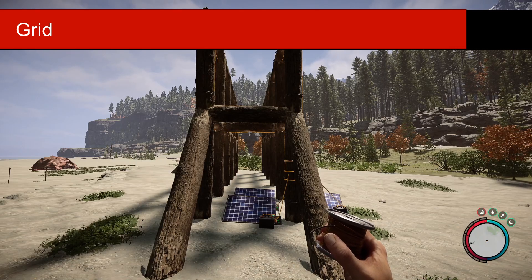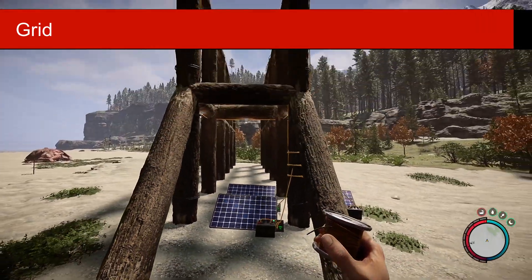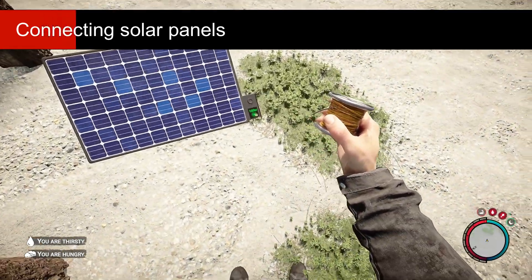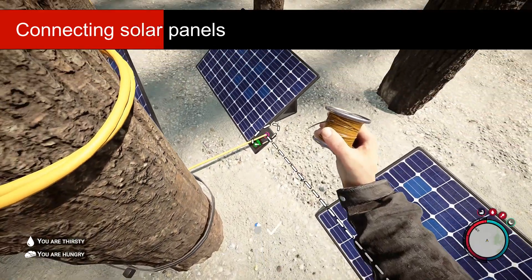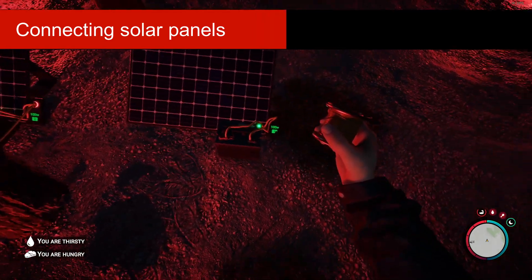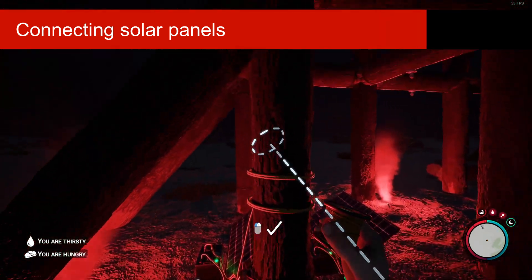This construction has 21 light bulbs, which means you need 3 solar panels for it to work. To link solar panels with others, you must place a wire between them. It does not matter how you link them — whether that be in series, having one solar panel work as a node, or if every solar panel feeds the grid individually.